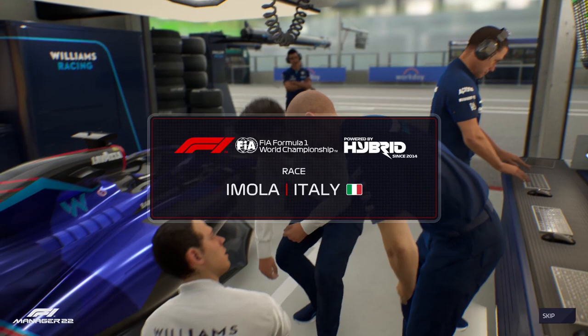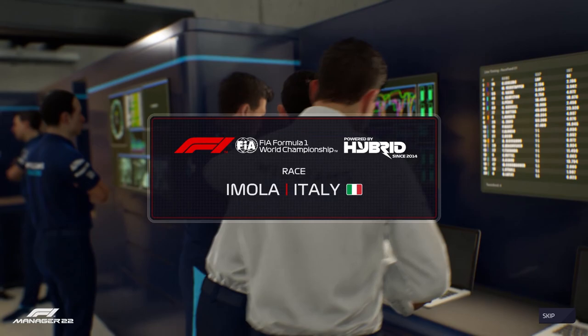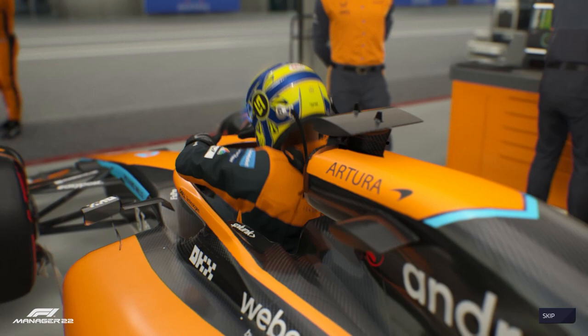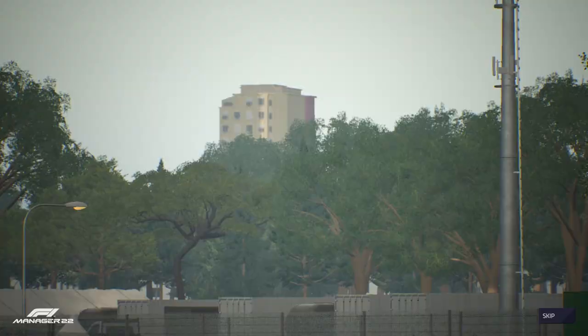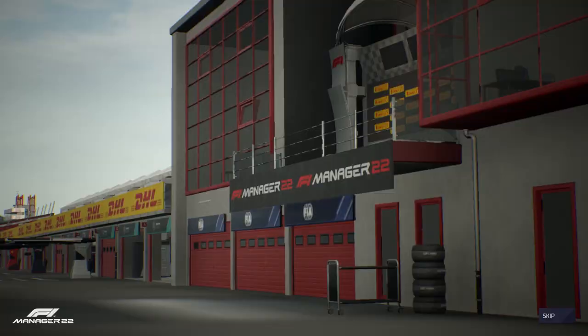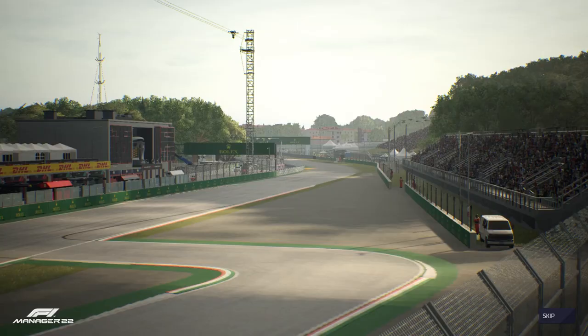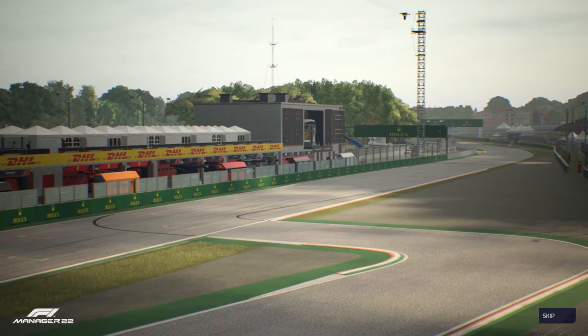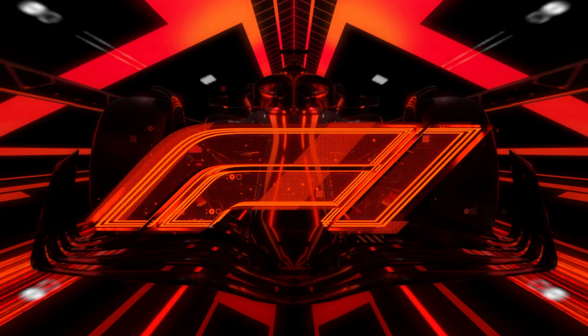Here we are — it's race day, back for another day of scintillating F1 action. Williams had a good performance in qualifying and will be eager to demonstrate an even better race. This hasn't been McLaren's weekend so far. The sky is looking gray and cloudy today — an effective tyre strategy could prove very valuable. An exciting race ahead here at the Emilia Romagna Grand Prix.